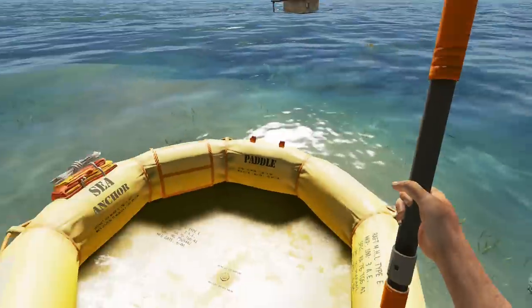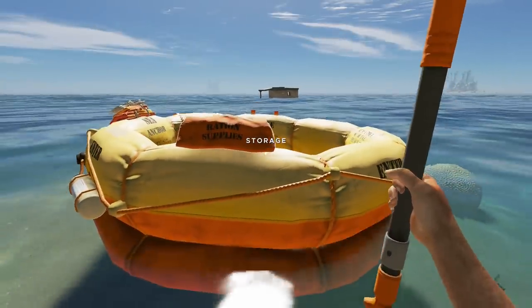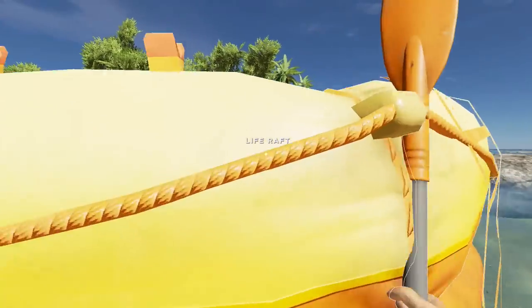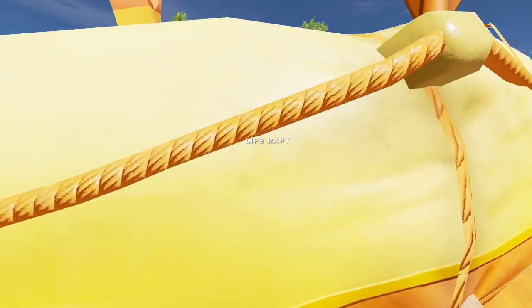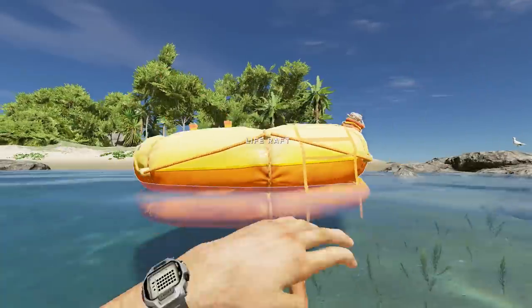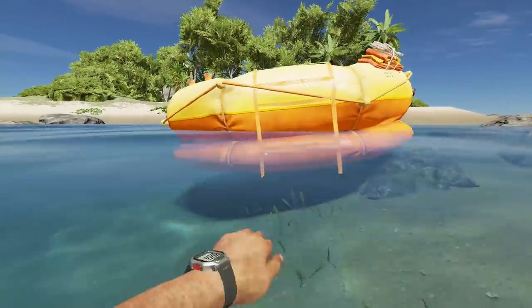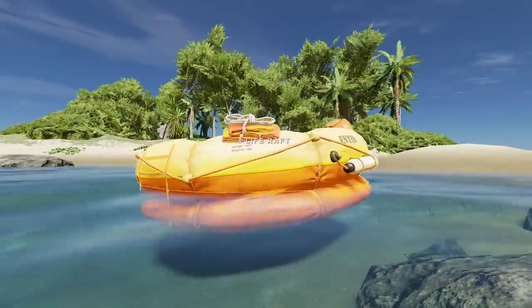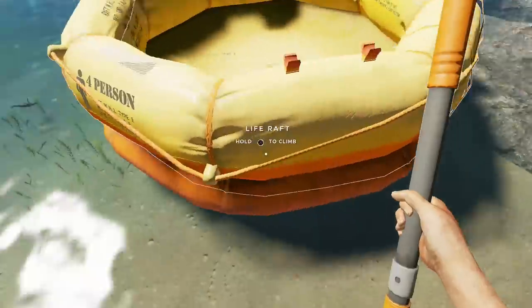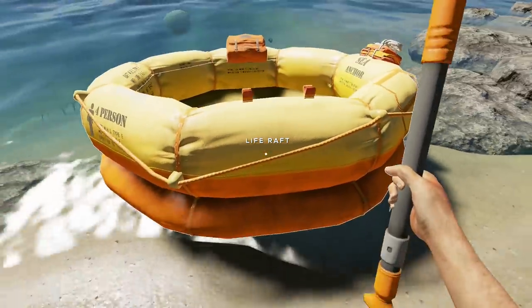Press LT and pull to drag your raft in. You can also hold LT or L2 and press RT or R2 to push it. That's a great way to fix things that are really stuck and makes life a lot quicker and easier than dragging it. Pull the raft directly onto the land.